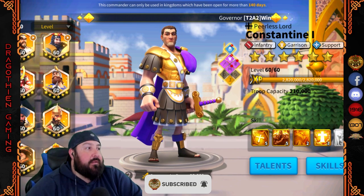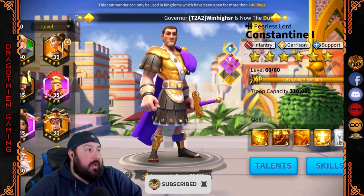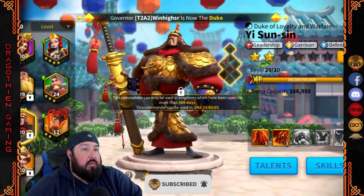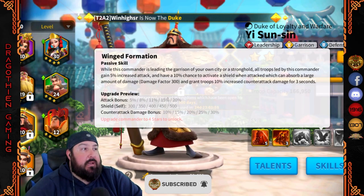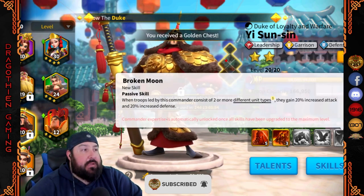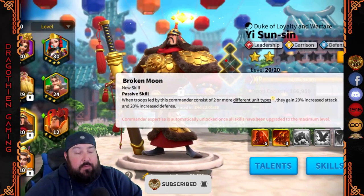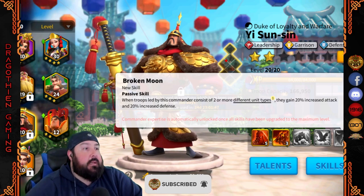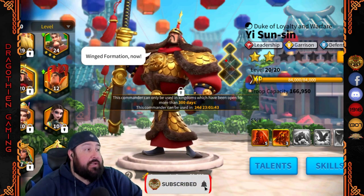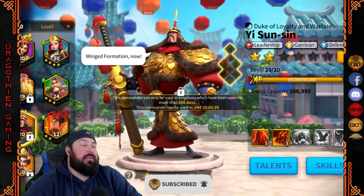When we're talking about commanders in the late game, like YSS, where you want to have multiple troop types on these commanders — you've got bonuses in the expertise here. When two or more different unit types are used, you get a 20% increase in attack and 20% increase in defense. That's substantial. You've also got bonuses on multiple different commanders, including Trajan now, although I don't recommend using Siege on Trajan, but you get my idea.